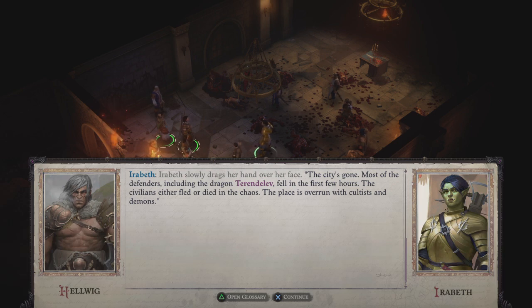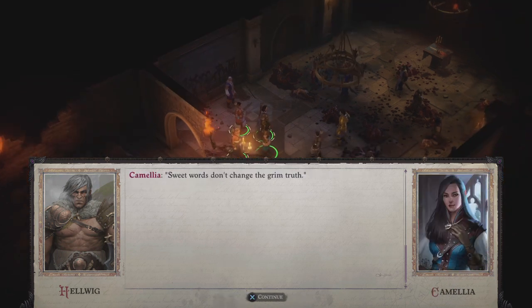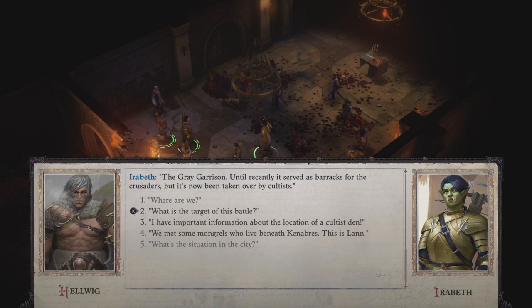So, not good. We did see Terendelev get decapitated at the start of the game. 'Don't talk like that — Kenabres hasn't fallen, not while it still has defenders like you and me.' 'Sweet words don't change the grim truth.' 'Camellia — a spot of sunshine on the darkest day.' 'She's right — until we no longer have the strength to hold a weapon, until Iomedae abandons us, we will fight for Kenabres.' I imagine Hellwig just intentionally mispronounces 'Iomedae' to troll all the Iomedaeans over the course of the game. We know where we are because Seelah identified the Gray Garrison — until recently it served as barracks for the crusaders but it's now been taken over by cultists.